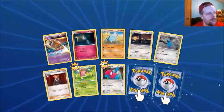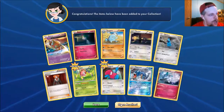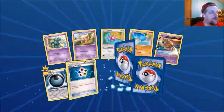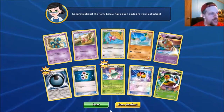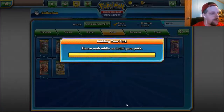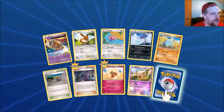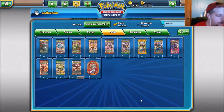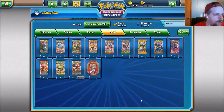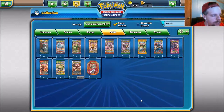Come on give me another EX — Garrow's pretty good. Opening up a lot of Ancient Origins packs. In Ancient Origins so far for ultra rares — we opened one Dragon Exalted, one Boundaries Crossed, two Legendary Treasures, ten Evolutions, nine Ancient Origins.